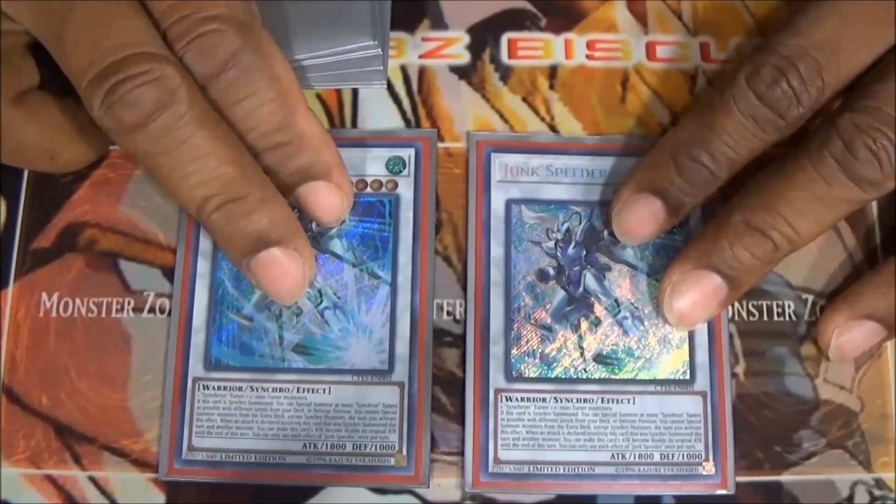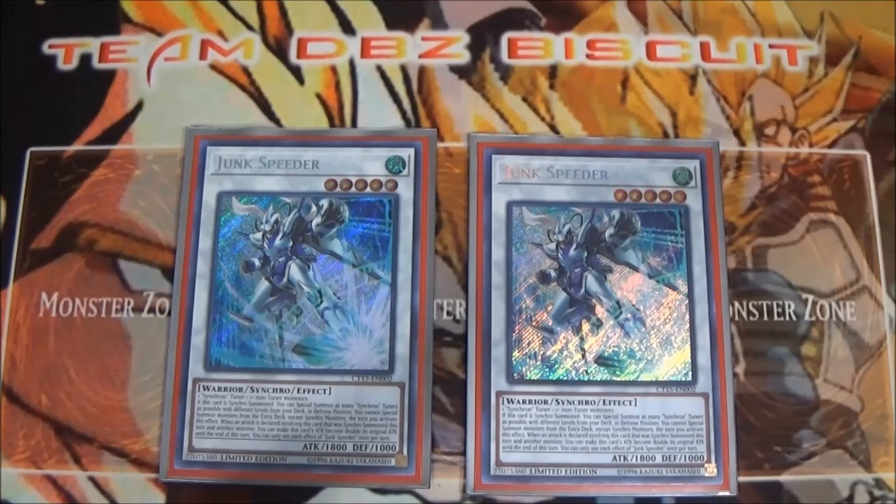We're running two Junk Speeder — very essential for the deck. You can get this guy out there, special summon as many tuner monsters as you need at that moment, make the right play, and just combo off from there. The attack point boost is very good, and the fact that you can drop Rush Warrior on top of that can really seal the game for you if needed.